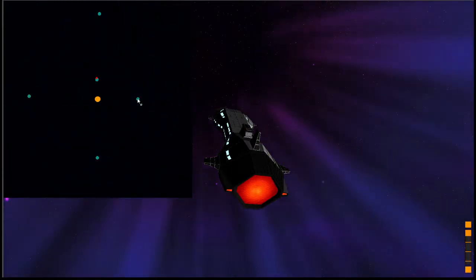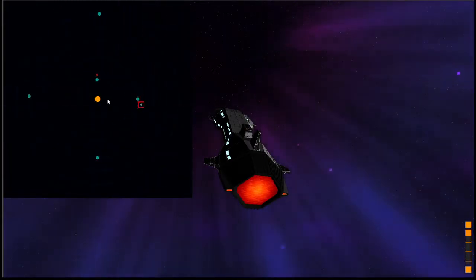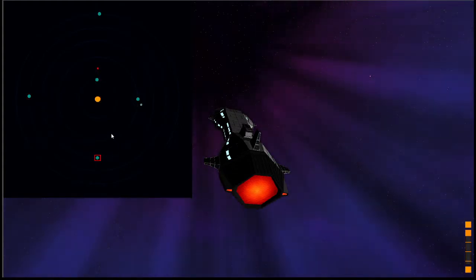This is the system map. You can have a look at the system you're in, select a target, and fly to it from the system map.